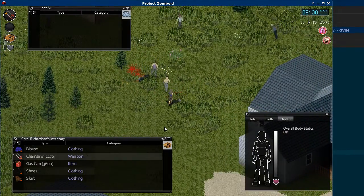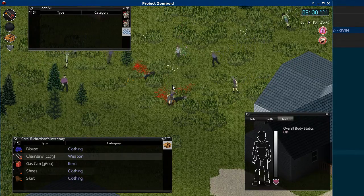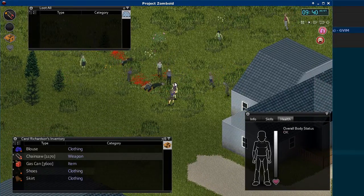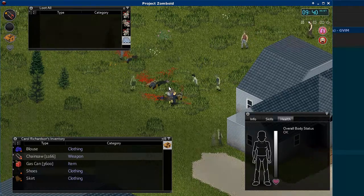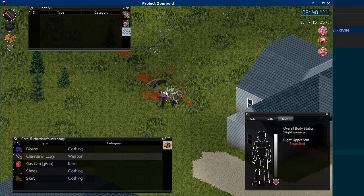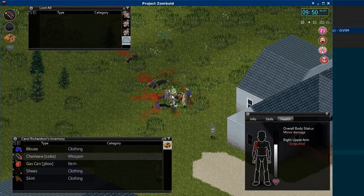Which is good, because when you press the trigger, it's quite loud. So if you have the gas, you can take out hordes of zombies, but it's quite heavy.